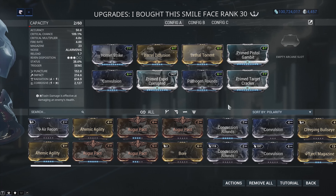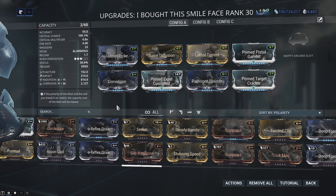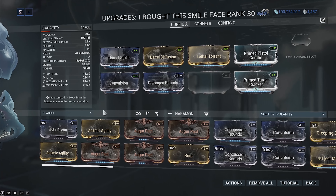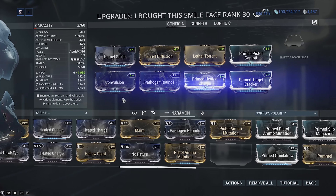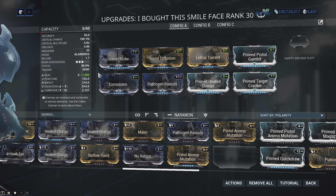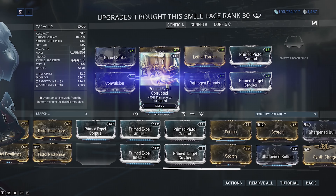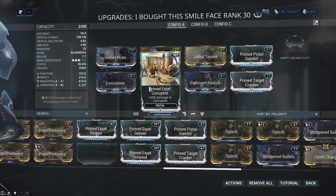For the crit builds, you can pretty much mimic all of this and change out the Primed Expel Corrupted mod. You don't need to use Primed Expel mods — you can use Augur Pact, Hydraulic Crosshairs, or even a flat element mod, depending on where you are as a player. For example, if we're modding versus ferrite armored enemies like Corrupted Heavy Gunners, we'd go Corrosive plus fire damage — Primed Heated Charge — and you get 100% damage bonus versus Corrupted Heavy Gunners. But I like using my Expel Corrupted simply because it's a flat 55% damage increase versus every single enemy in the faction. What's not to like? On top of that, you have the likes of the gas build, which is absolutely crazy — those gas procs are just whoa.